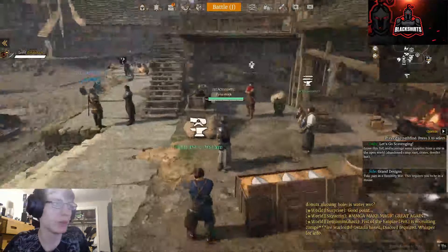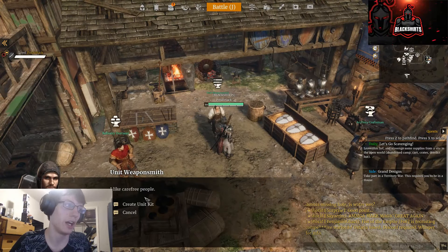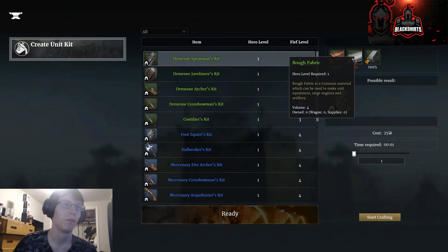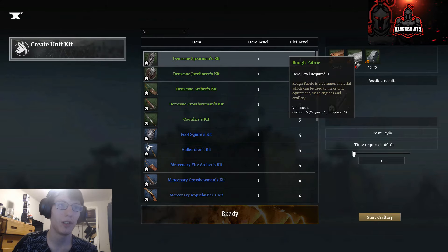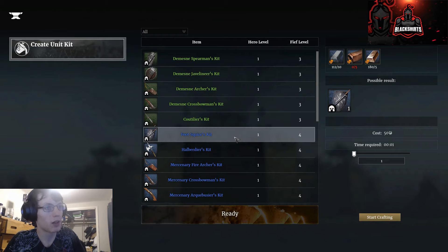First, I want to show the weaponsmith because it'll be easier to understand. Create your unit kits for your higher tier units — it tells you exactly what's needed. For example, the mend spearman needs 15. You can even click them to see how to get them: rough fabric and raw iron. I specifically didn't make rough fabric so I can show you how to do it. Everyone has different things depending on blue rarities, green rarities, epics, and legendaries.